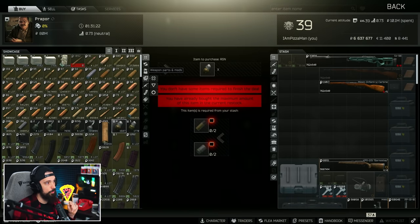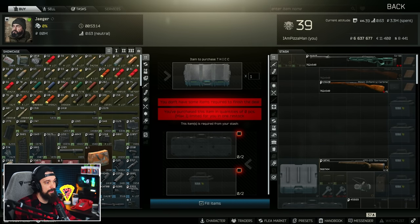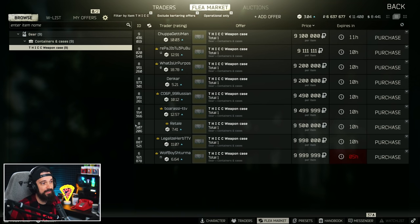You can get one of these quote-unquote free from a task called Perfect Mediator, which requires you to get Level 4 with all traders — meaning you need to reach level 42. As of now, you can also purchase these on the flea market for about 9 million rubles, so maybe that Bitcoin barter isn't that bad. A lot of times players sell their thick weapons case to fund hideout stuff. It wouldn't surprise me if they restrict this from the flea, but currently at the time of this recording, you can purchase them there.